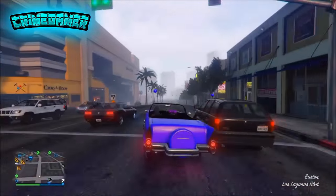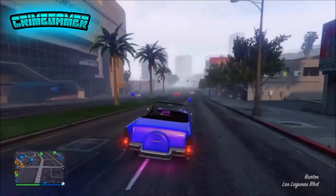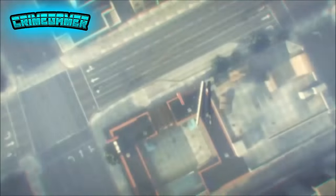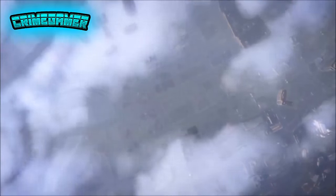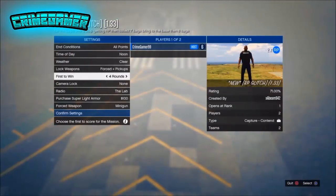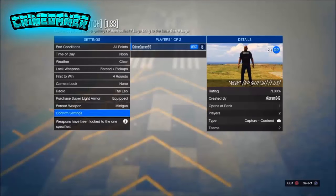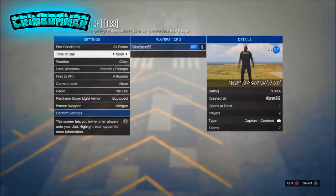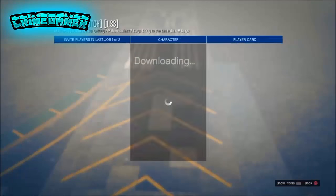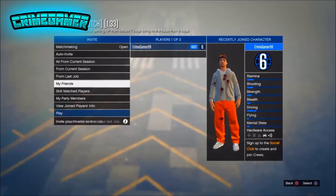Anyway guys, let's get straight into today's video. The first thing you need to do is go down in the description and bookmark the job for the console you're on. I'm on PS4, so you will see different jobs listed for PS3, Xbox 360, Xbox One, PC, and PS4. For the PS4 one, you will get one called 'New RP Glitch 1.33.' You will only get 4 rounds with this, but it's very effective right now so make sure you hop on GTA 5 and start playing. You will get tons and tons of RP.